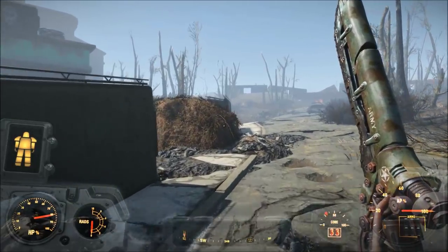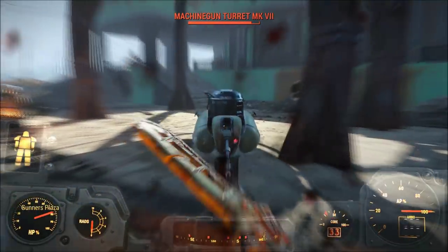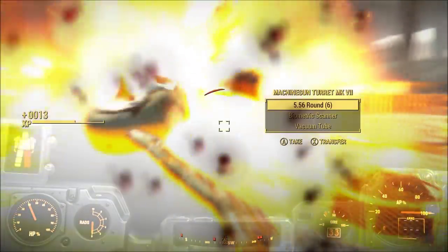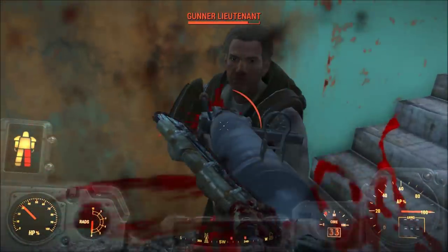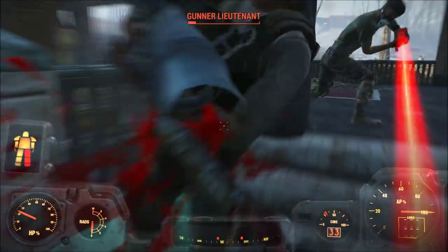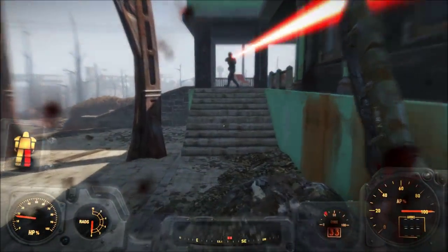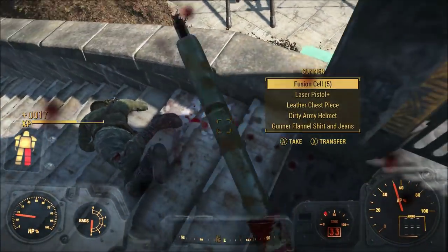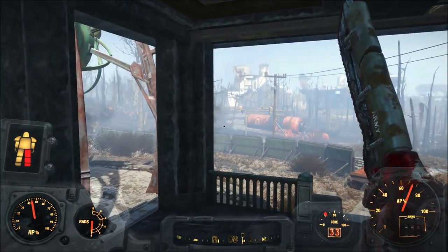The cool thing about armor in Fallout 4 is not only can it spawn with powerful legendary armor effects, but it can also be customized to boost either your defense or various aspects of your character's skills and abilities. Today I want to go over some of the better power armor customizations you can apply, focusing mostly on armor customizations and armor paints. These are the top 11 power armor customizations, modifications, and paints in Fallout 4.